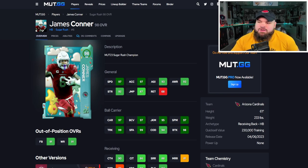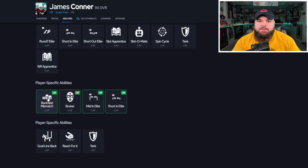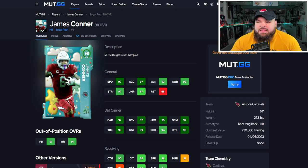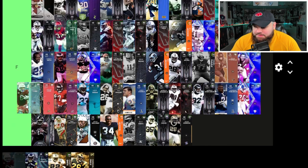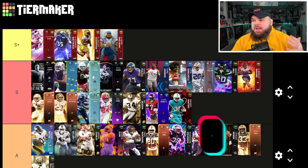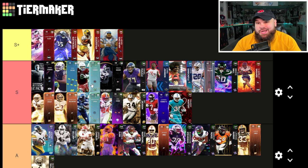This might be the most slept-on running back in the game: James Conner. 97 speed, 97 acceleration, 6'1", 233 — a big back with great ball carrier moves across the board: 99 truck, 99 stiff arm, 98 break tackle. Receiving stats are great too: 90 catching, 88 short route running. For abilities: 0 AP backfield mismatch, 0 AP bruiser, 0 AP short and elite. This card is amazing. I don't see many of them — probably because of the X-factor backs — but he's top end of S for me.